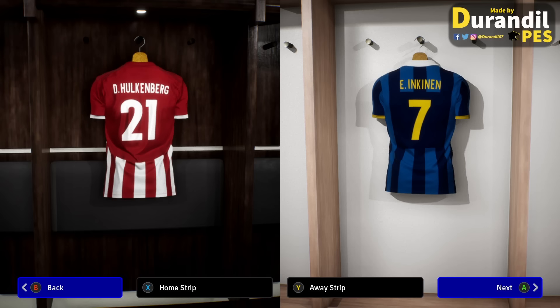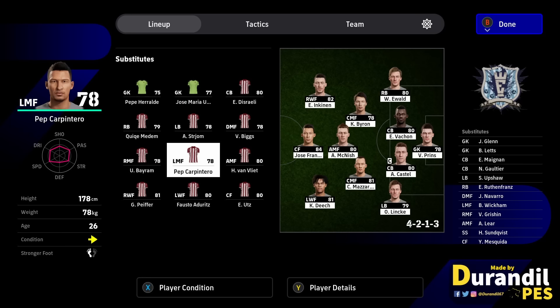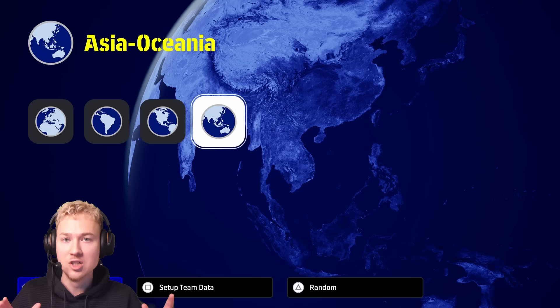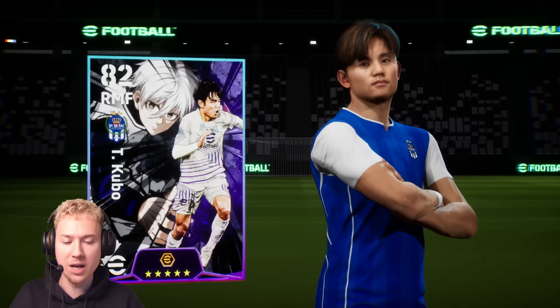They've also added some new fake teams which return from all the PES games - for example one called V-PES, which is really legendary, and also We United. Thanks to Durandil for these images. These are in the game files but you can't play with them yet on console - probably available in the next update. Master League players from PES 2016-19 have been added to these teams, which might be a sign that Master League is coming very soon.